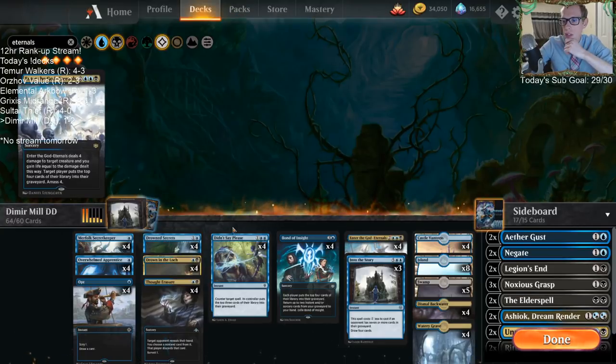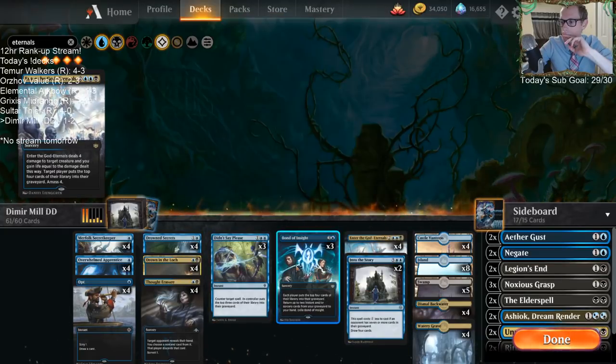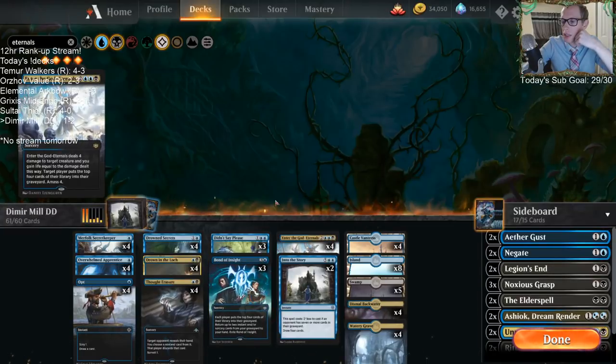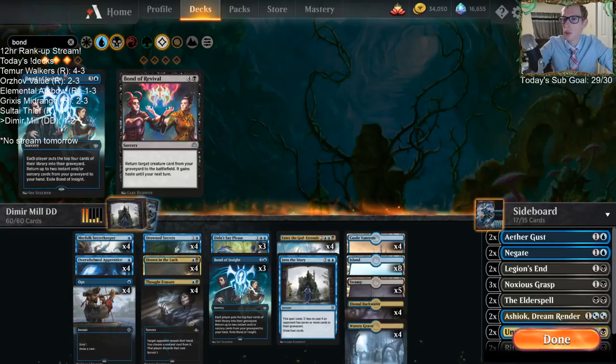I did like Bond of Insight though. Bond of Insight felt better than Into the Story because it mills the opponent while picking up exactly what you want to pick up.